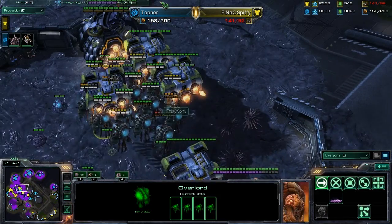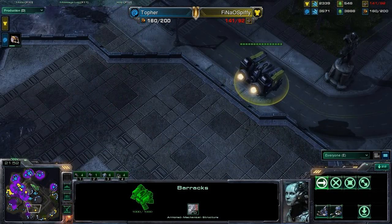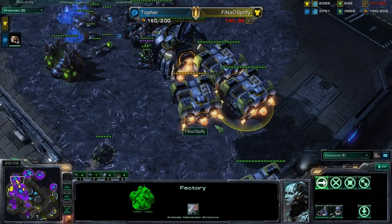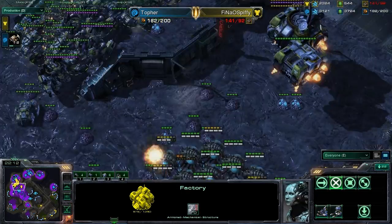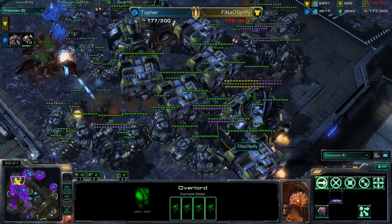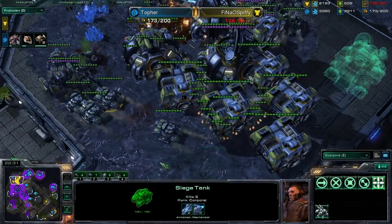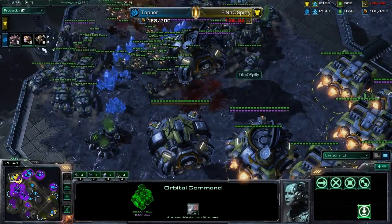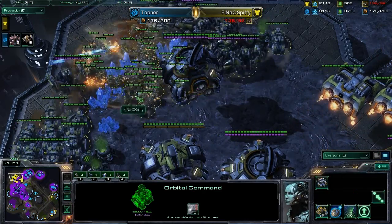Here comes the army from Topher. He wants to be careful — he doesn't want to lose this army unnecessarily. Spiffy does have a lot of buildings he can float around and keep with his army — that's the interesting thing about Terran in this scenario, he can just keep his buildings protected with the army. He is going to try to pick off some of these Overlords where possible, whittling down Topher's army. Notice he's not sieging up his Tanks — he doesn't want to risk doing any damage to his own units. Siege damage is not a good idea at this point. He drops a scan — going to clean those guys up there pretty quickly. Smart play.